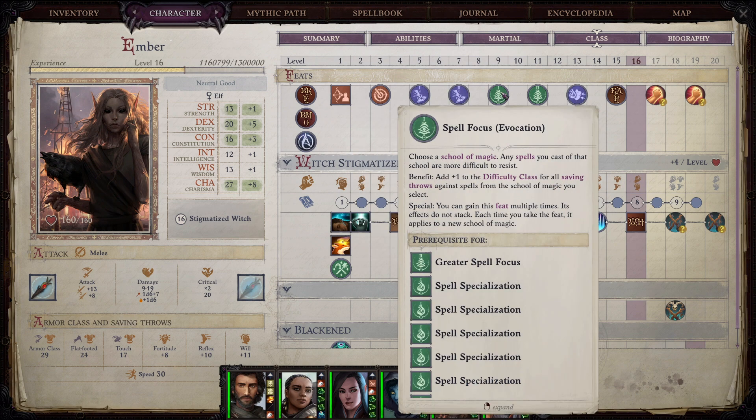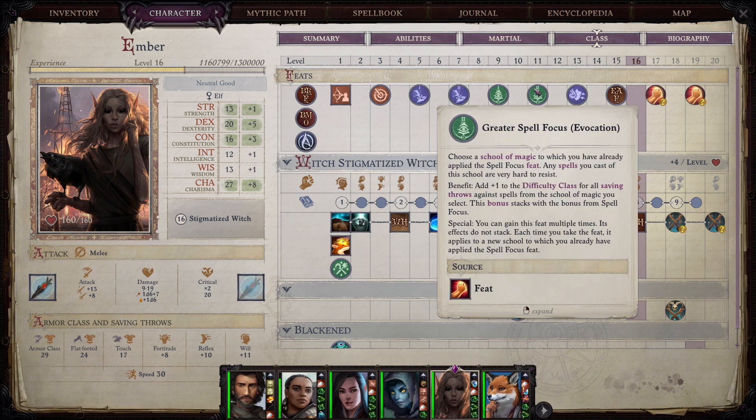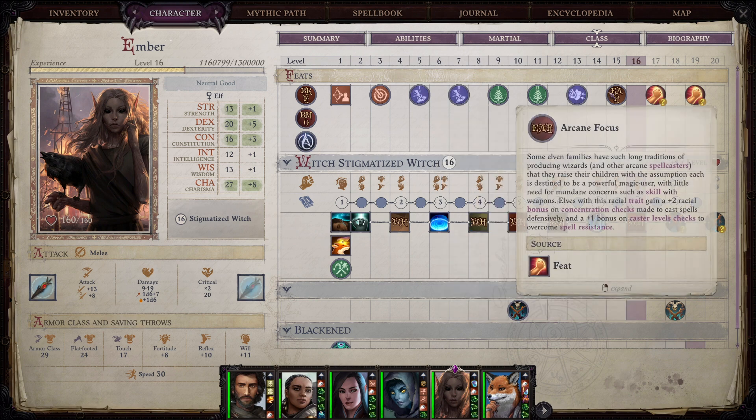For levels eleven and thirteen, I personally like to pick up Spell Focus Evocation and then Greater Spell Focus Evocation. This adds to the difficulty class of the saving throws for our spells. As primarily a damage dealer, we're mostly going to use this for area of effect spells — things like Fireball — basically anything that requires a saving throw.